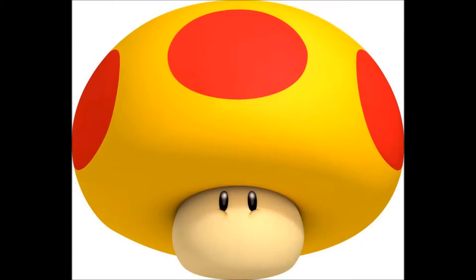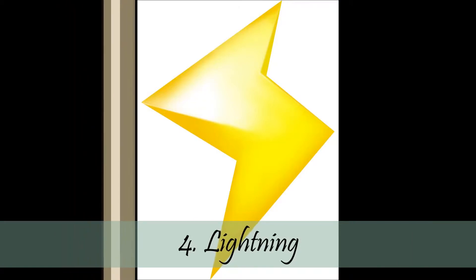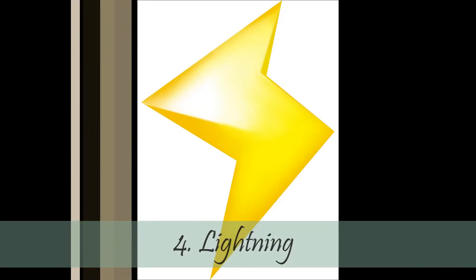Number 4 is the Lightning Bolt. This item is also pretty powerful, but instead of turning huge yourself, you make the others turn very small. Pretty much the other players go very slow and you're able to pass them pretty easily. This is a very overpowered item, but I do think three other items are more powerful than this one.